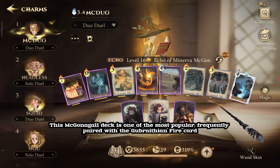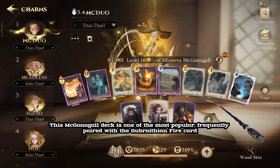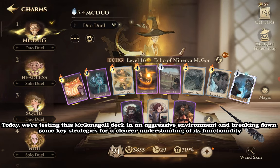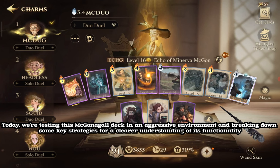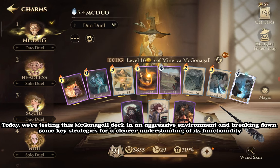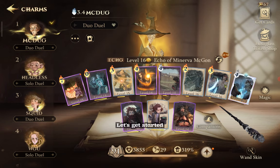This McGonagall deck is one of the most popular, frequently paired with the Gubrathian Fire card. Today, we're testing this McGonagall deck in an aggressive environment, and breaking down some key strategies for a clearer understanding of its functionality. Let's get started.